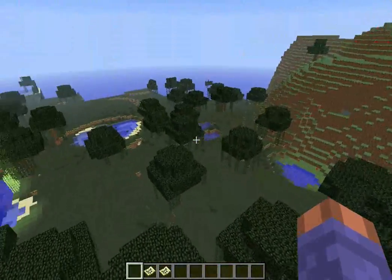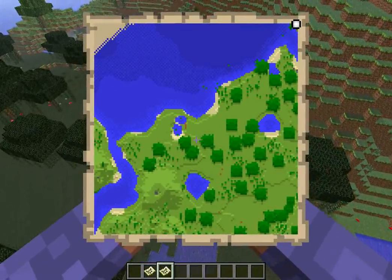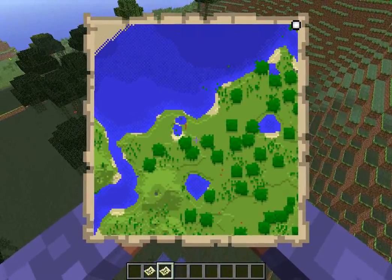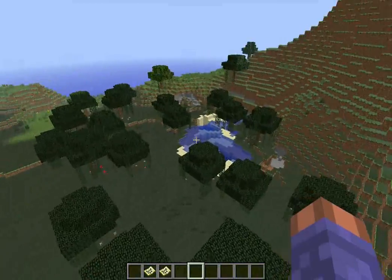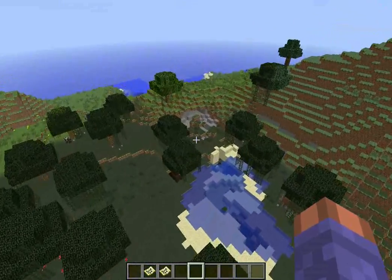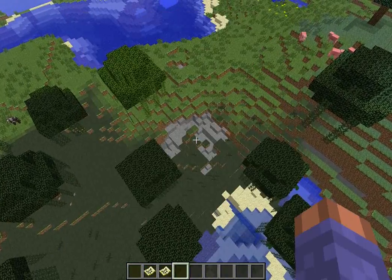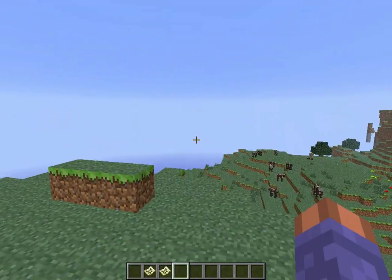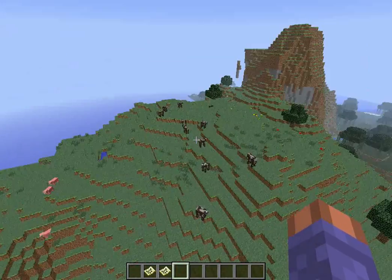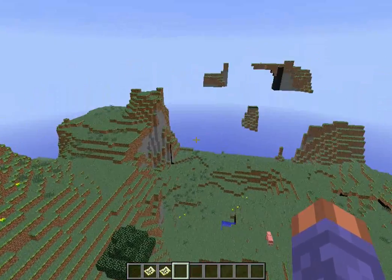And then you got these pretty awesome mountain formations. I'm not sure exactly where — it was around this map, and this is the spawn point part of the map. I think it was in this direction. Anyways, there's some pretty awesome mountain formations. I think there was a small little floating island around this chain.